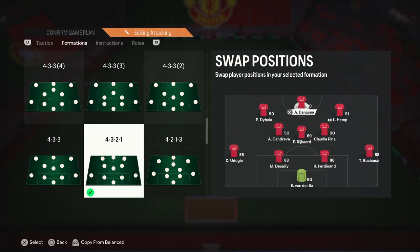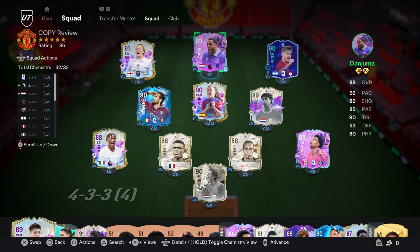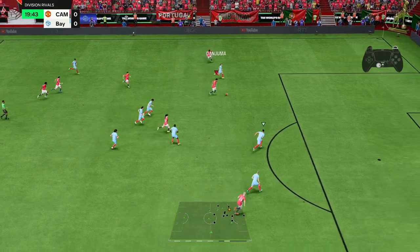We'll be trying out Danjuma as our main striker in a 4-3-2-1 so he can be the focal point of our attack and I can test his attacking AI as much as possible. With that said, let's hop into the gameplay and see how good this Danjuma card can really be.